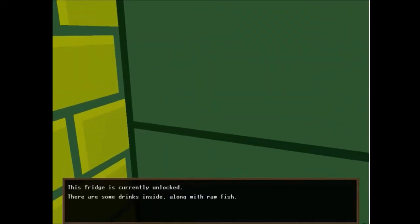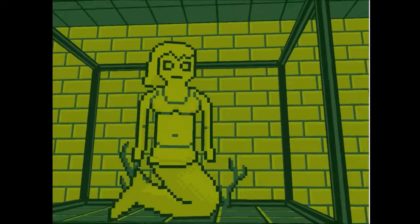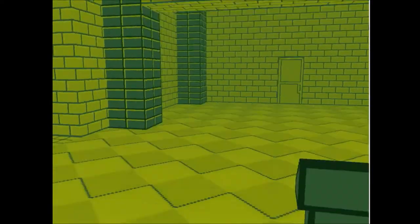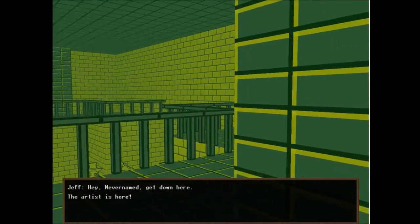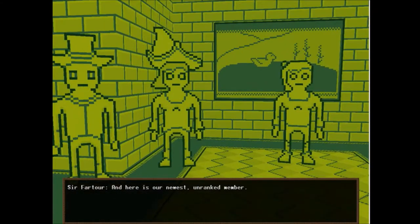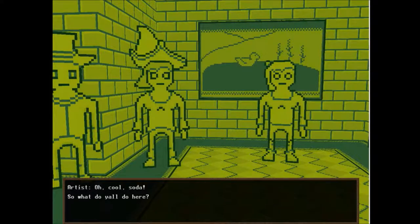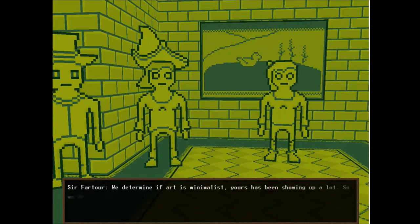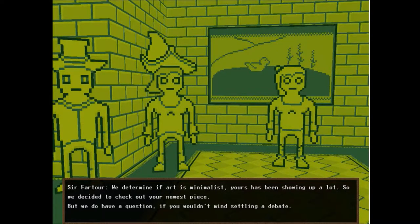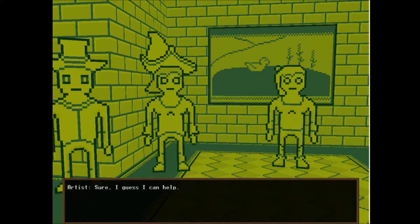The fridge is currently unlocked — there are some drinks inside it, along with raw fish. Okie dokie, I'll be on my way. Now it's time to check the door at the end of the hallway. Get down here! The artist is here! And here is our newest unranked member. Cool soda! So what do y'all do here? We determine if art is minimalist. Yours has been showing up a lot, so we decided to check out your newest piece. But we do have a question if you wouldn't mind settling the debate. Sure, I guess I can help. What is the meaning of this piece? Press E to hear the dramatic reveal.